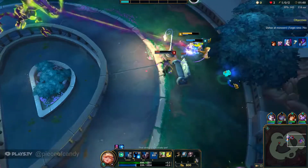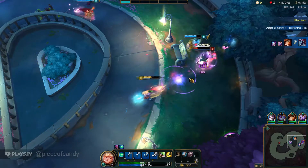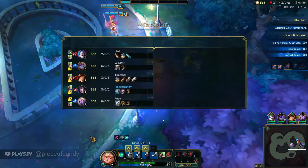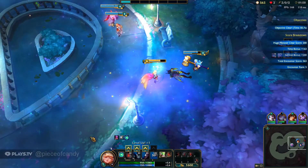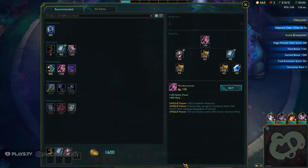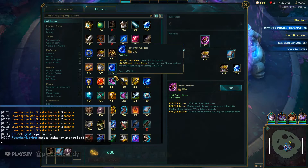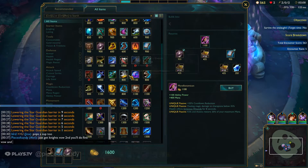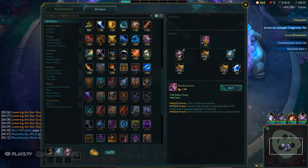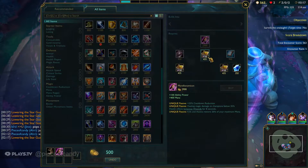I'm not gonna do one for Poppy, but if you do play her I believe Courage and - what's the other thing called - the one that heals your team. Grasp kind of sucks from what I've seen. So finish up Morellonomicon, you can buy the Amplifying Tome. I didn't buy it - it was a mistake. I wasn't paying attention, I just channeled because I wanted to get the game started. You can also buy another Amplifying Tome here.